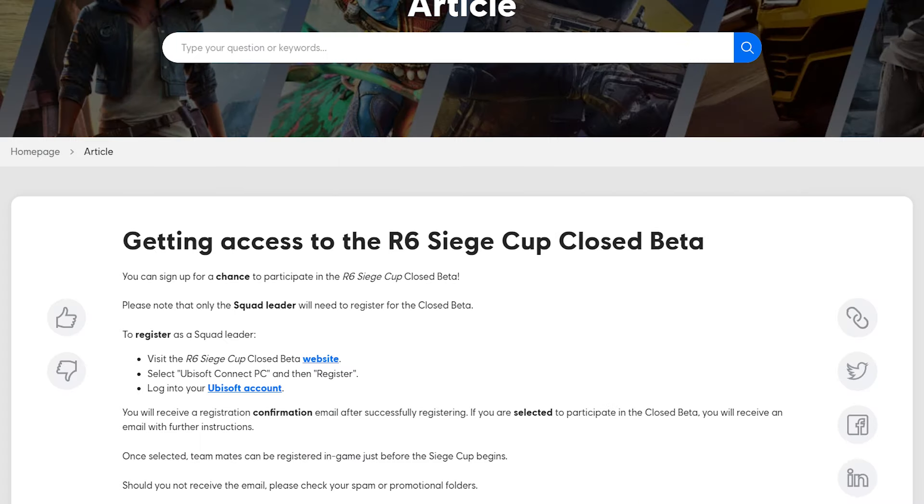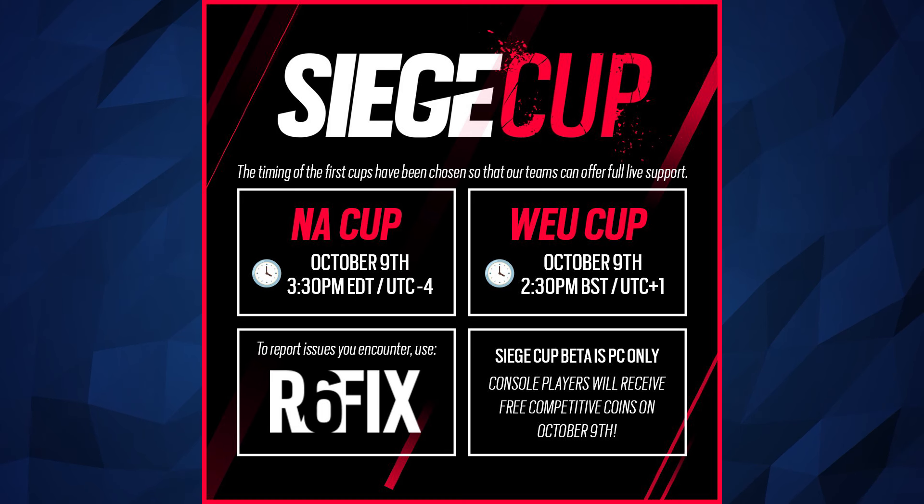The FAQ page says you can sign up for a chance to participate in the Rainbow Six Siege closed beta. Only the squad leader needs to register. To register, go to the specified website, log in with your Ubisoft Connect on PC, and register your account. You'll then get a confirmation email, and if selected — since not everyone who signs up may get to play — you'll be able to participate in the closed beta. Teammates can be registered in-game just before the Siege Cup begins. If you don't receive an email, check your spam or promotional folders.